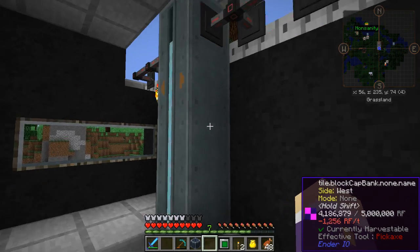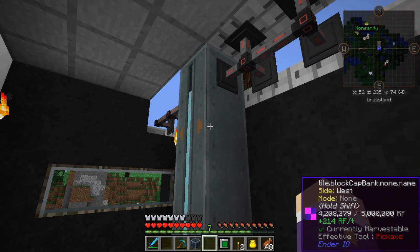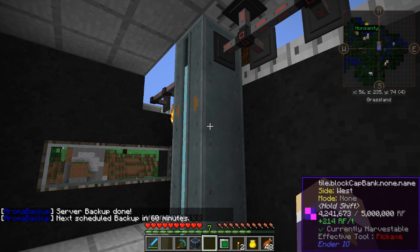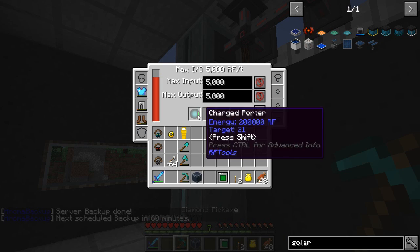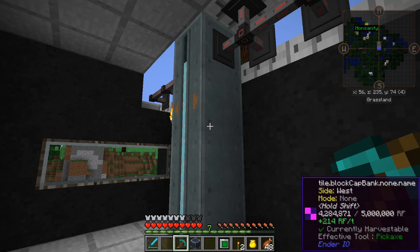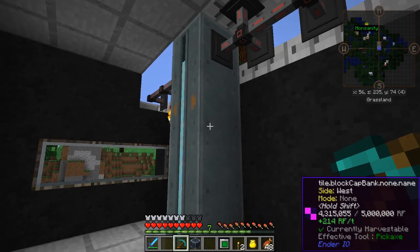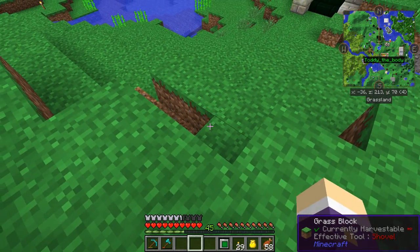I'm going to be going to and from the mining dimension. I may take some of these solar panels over there just to keep it running while I'm not there, then bring back the power supply when I return. It's still a long-winded process, but I will get there. Hopefully I'll have one of these solar panels set up for you in this episode. Check out the clip for how I got the angel ring!